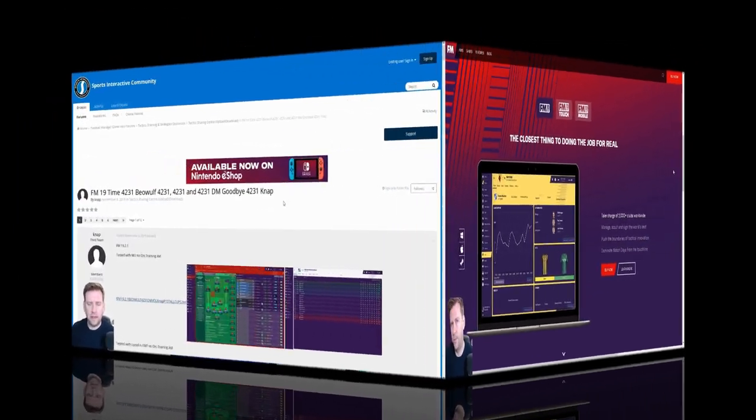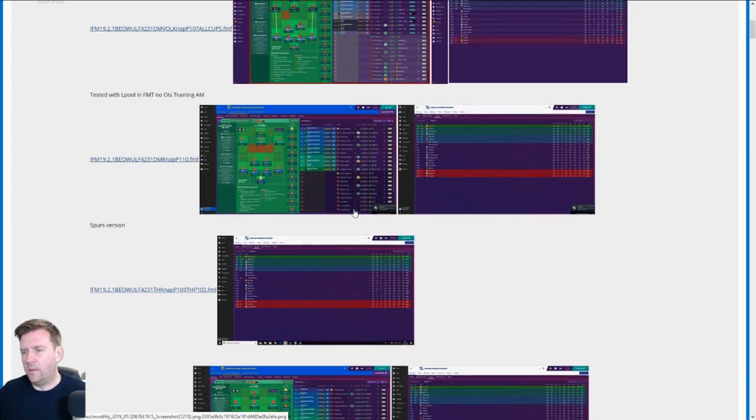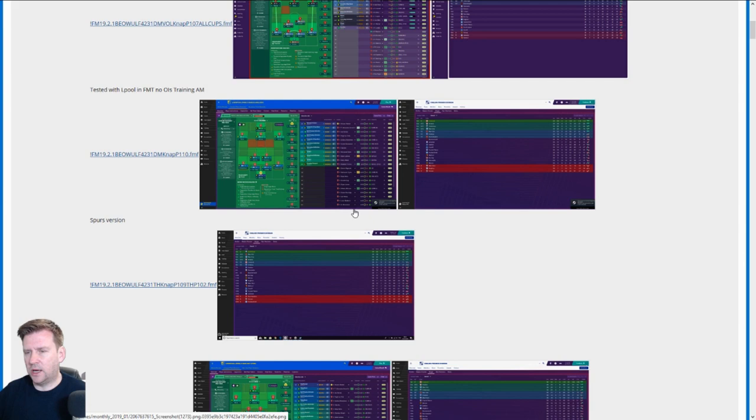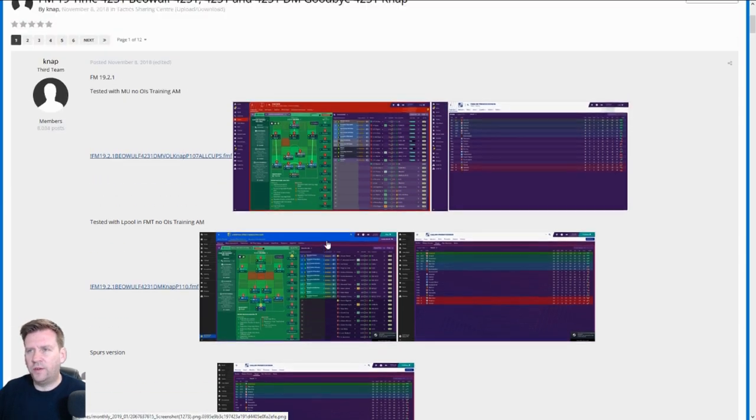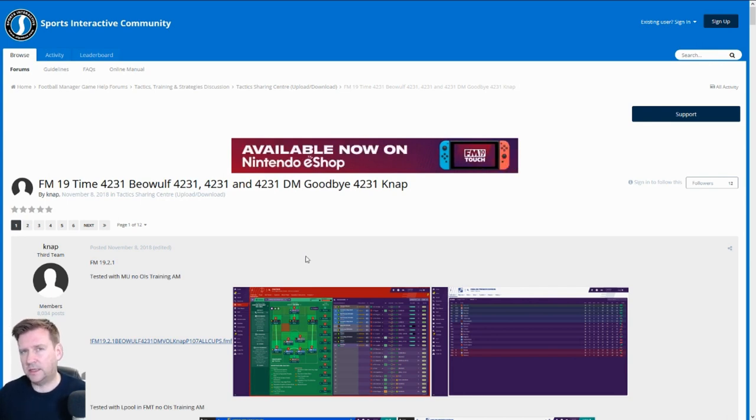Tactic number one is by Knapp, a popular poster on the SI Community Forums, and it's the 4-2-3-1 BeWolf. There are plenty of different versions on there — he tests on FM Touch and things like that. It's the Griffin version that we're going to be using. That is tactic number one, a 4-2-3-1 formation.